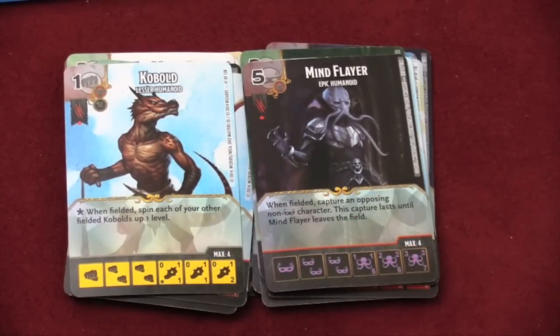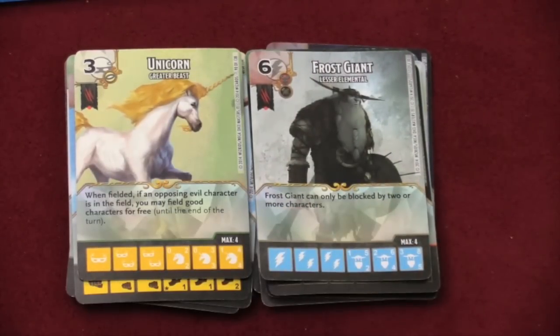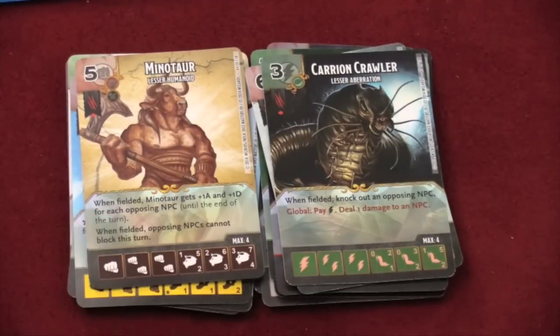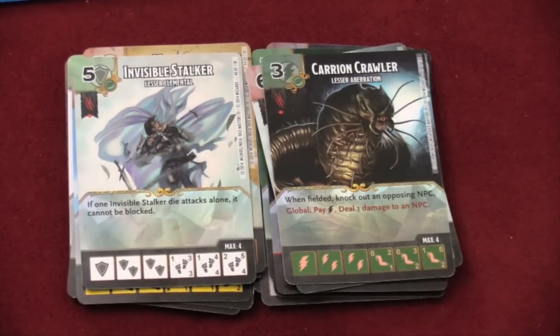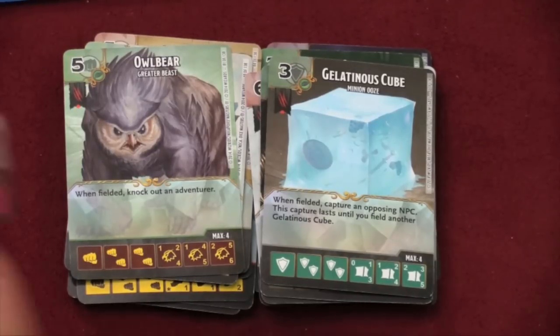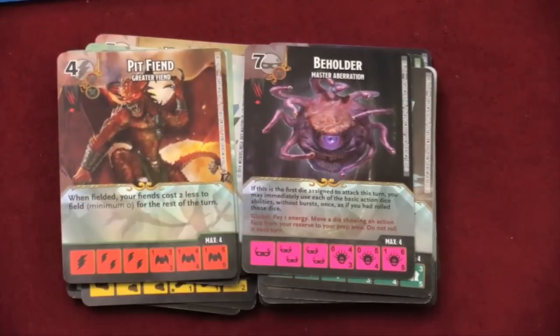Other characters in the game include the mind flayer, the unicorn — you saw me fighting with the unicorn earlier — and the frost giant, who can only be blocked by two or more characters. The minotaur, who are simply cool. The carrion crawler — when they're fielded, they knock out an NPC from your opponent, and get a plus-one attack and plus-one defense for each opposing NPC until the end of the turn. An invisible stalker — if he attacks by himself, he can't be blocked. And my favorite monster: the gelatinous cube. When he's fielded, he can capture an opposing NPC, and you hold on to that guy until you put out another gelatinous cube.